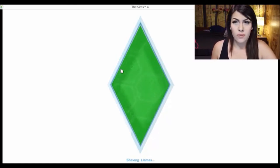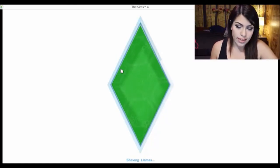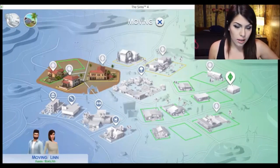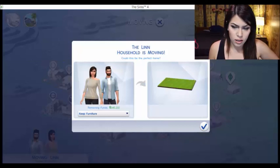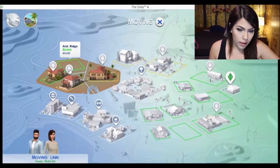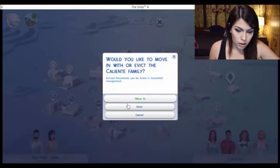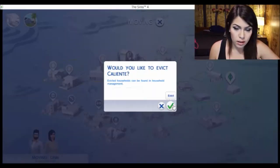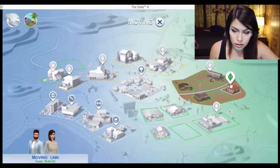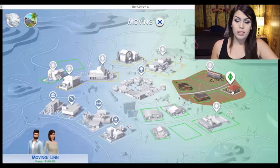I think I already evicted the family — I don't really remember. Oh, I clicked the empty lot. Evict the family. Yes. Why can't I buy it? I need $2,000 more. Looks like I have to cheat again. Oh, because it cost me money to evict the family — that's dumb.